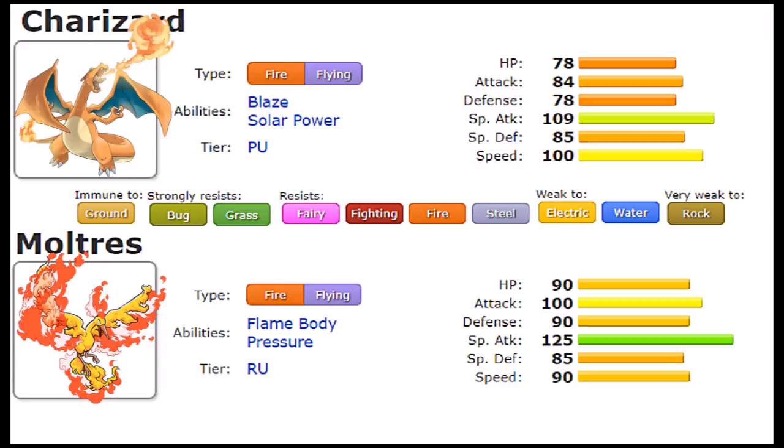Flame Body is not bad either — you have a 30% chance of burning when hit with a contact move, and that could be very devastating considering Moltres's bulk allows it to soak pretty common contact moves such as Flare Blitz, Close Combat, Heavy Slam, Megahorn, and more. The things that Moltres resists it can really punish back by scoring that burn. Overall, I would say Moltres has the better overall ability options. Charizard's ability does make it more menacing and threatening, but Moltres's abilities are more defensively capable and, in my honest opinion, make it slightly better than Charizard.